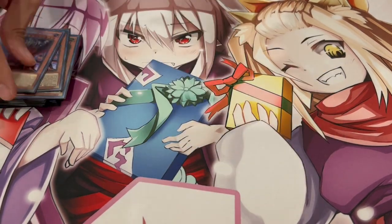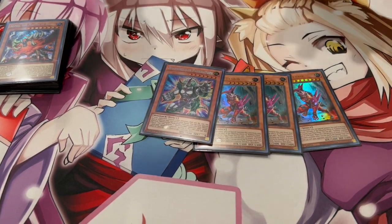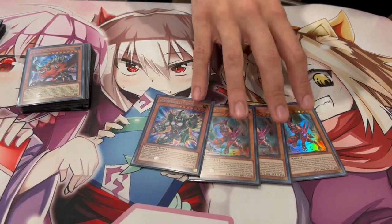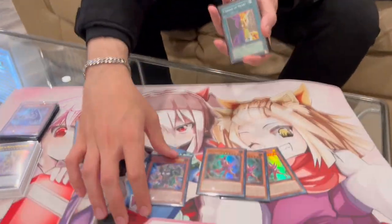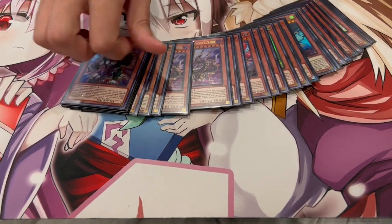Speaking of good going-second cards, we're playing three Fenrir as well as one Pankotops. These are of course not level eight — everything we saw before was level eight — but they're still so important going second. Pankotops pretty much outs mostly everything, and Fenrir's deck thinning is really powerful. Being able to do battle phase shenanigans — attacking and banishing a card your opponent controls — gives you OTK potential, even though it doesn't synergize with the level eights. That's it for all the monsters.